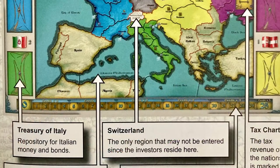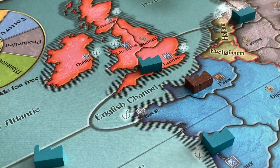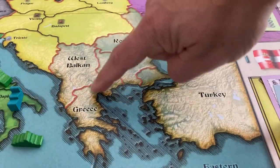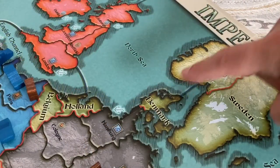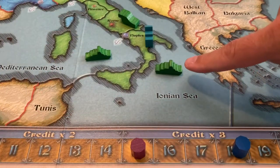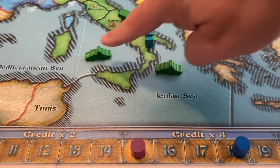Each nation consists of five home provinces with one city in each. One factory can be built in each of these provinces. Shipyards build ships, and armament facilities build cannons. There are 15 brown land regions located outside of the home provinces of each of the countries. Only armies are allowed to enter these spaces. Only fleets are allowed to enter the blue sea regions on the map.